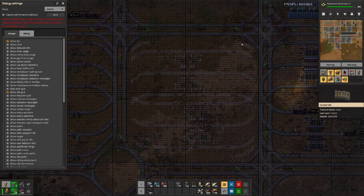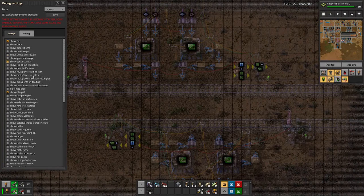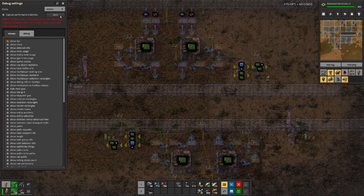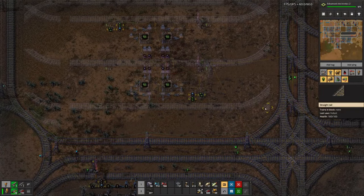Yeah, I think that's about as symmetrical as it gets. Let's turn off the grid and place some things.